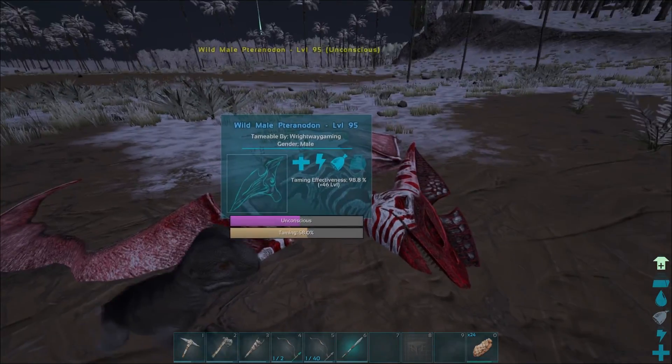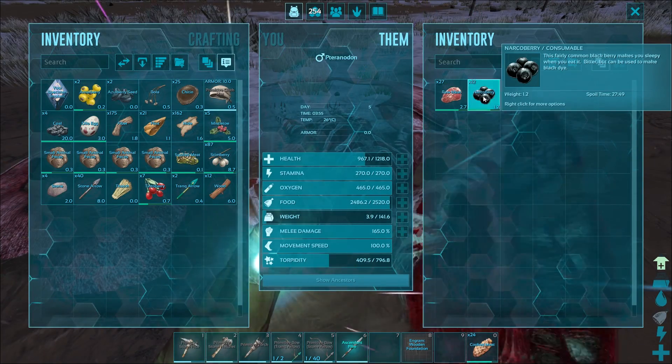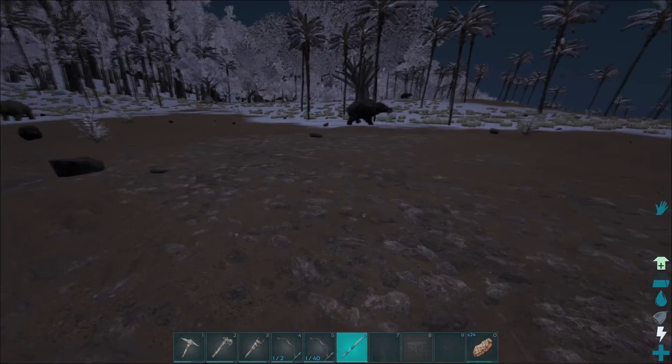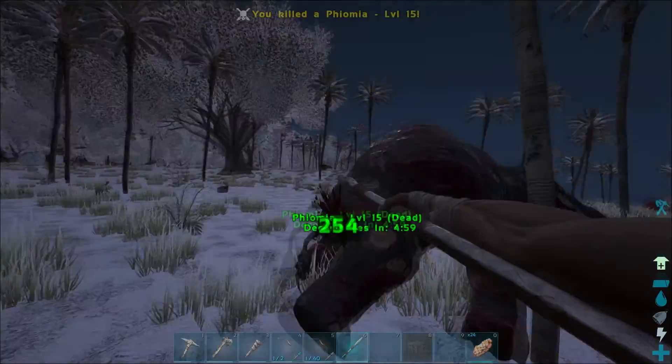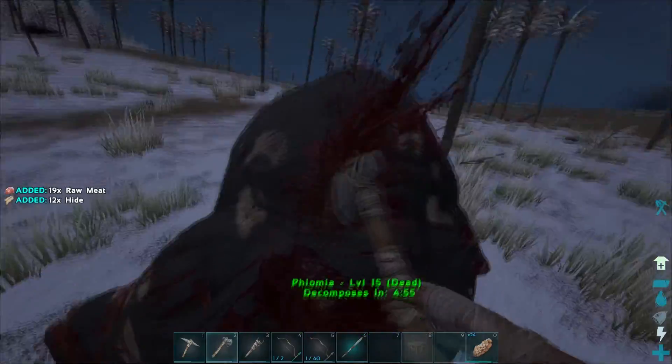I want to test out my new pike on something. How's this guy doing? 58% — I'm just going to force-feed the rest of it. Oh yes, we are going to get so much materials!